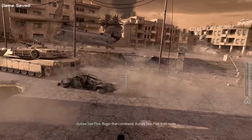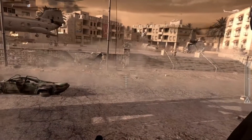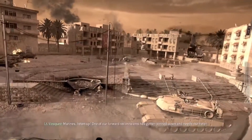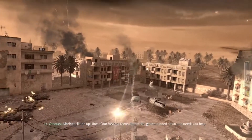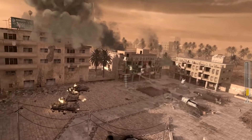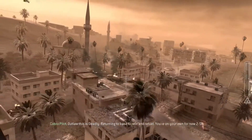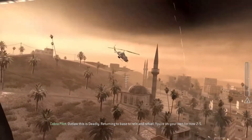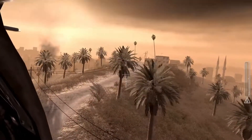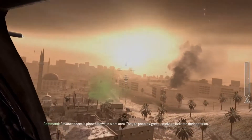Welcome, command. LO-2-5 is en route. Marine, we're foot up. One of our forward recon teams has gotten pinned down and needs our help. Avval, this is Danley. Returning to base to refit and refuel. You're on your own for now, 2-5. Attention team is pinned down in a hot area. They're popping green smoke to indicate their position.